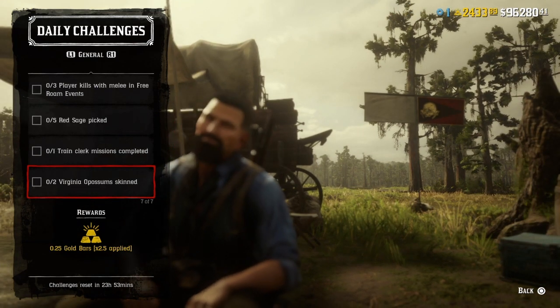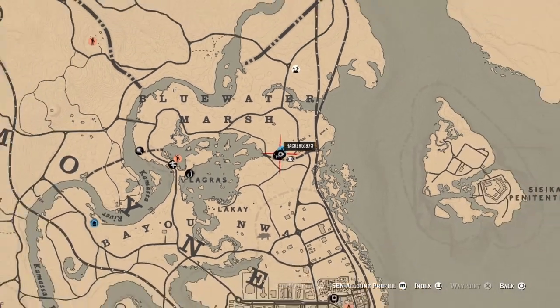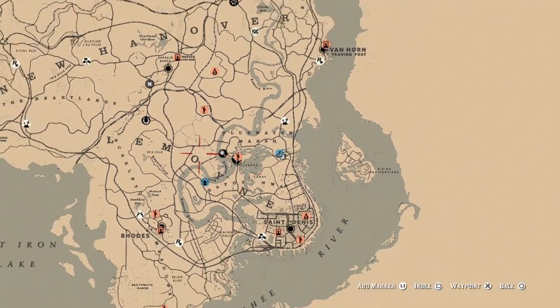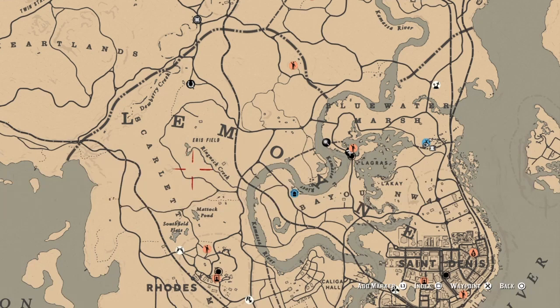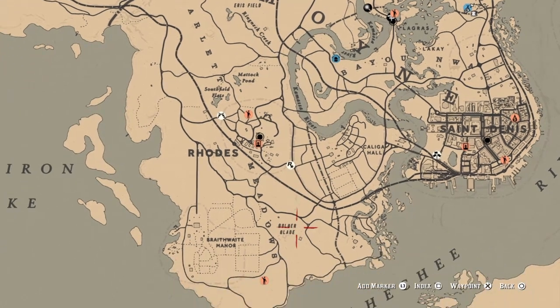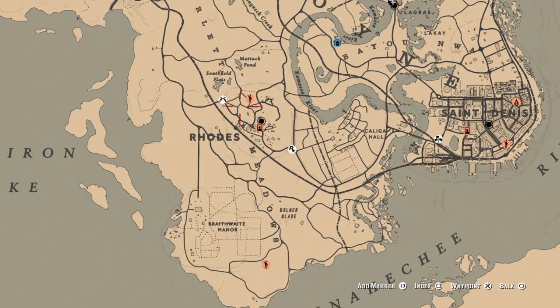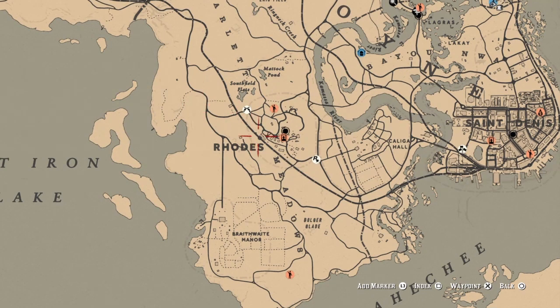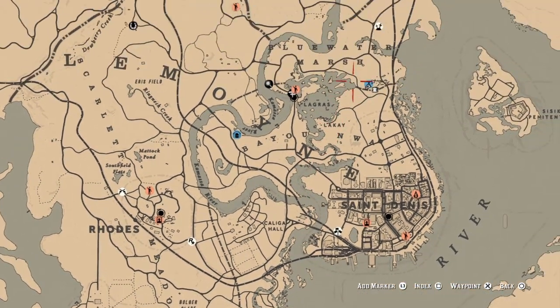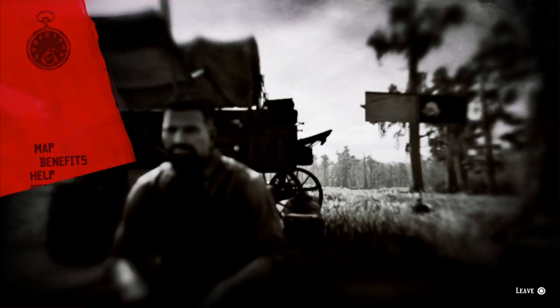For two Virginia possum skinned, I can show you the location where you can find some possums. Of course they're nocturnal. Go here by Rein That Creek — in this area you can find possums. I like getting possums over here, and if you go by Bulger Glade you can find them, and over here by the Southfield Flats, sometimes on the chains of islands, and sometimes over here in Blue Water Marsh. Get two possums, skin them, and that challenge will be completed.